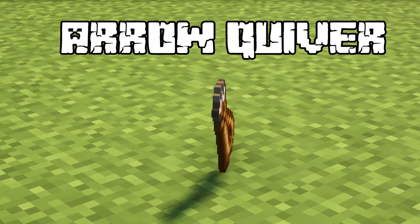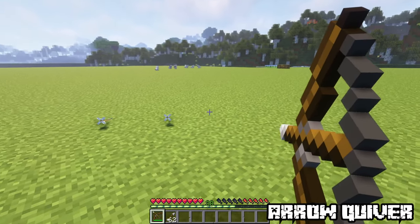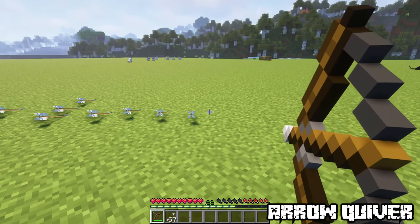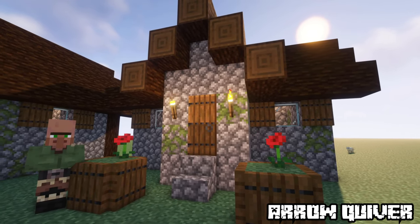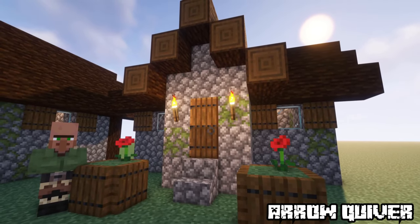Arrow Quiver. Found in village Fletchers and Butchers houses, it has a 20% chance to shoot three arrows at once. Only in the Butcher and Fletcher houses of the village. But keep in mind, not all villages will generate chests in these houses — only the Fletcher house in Taiga, and in Savannah, the Butcher house.